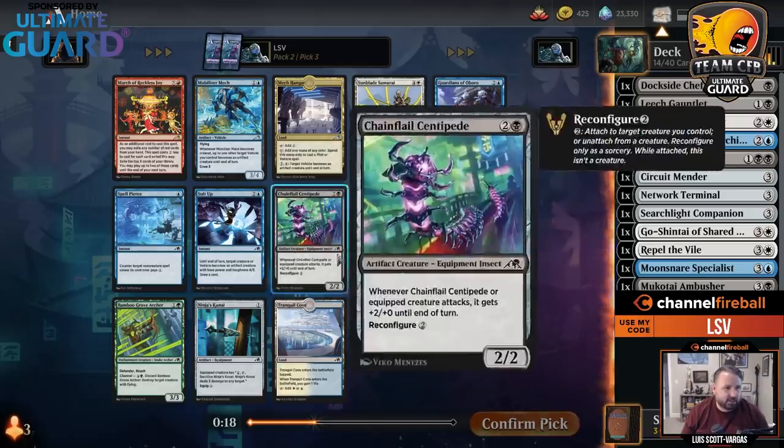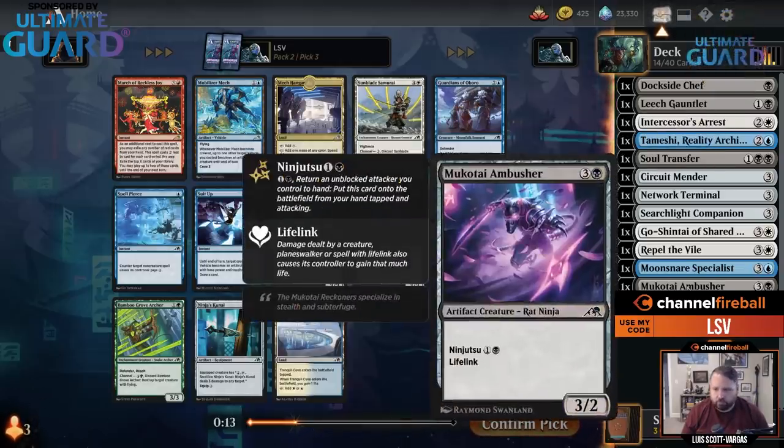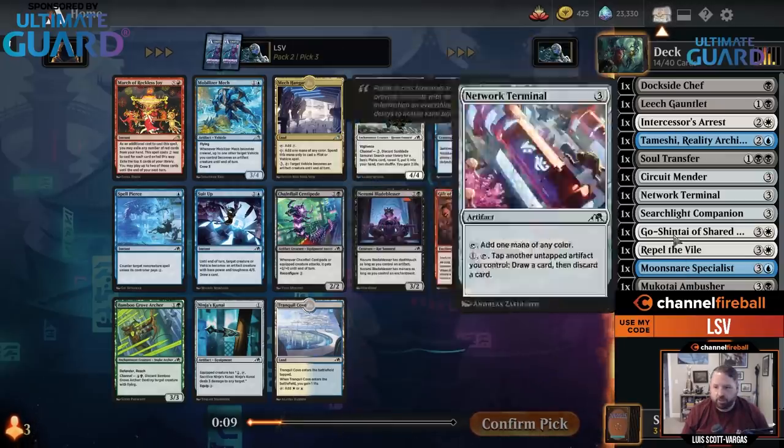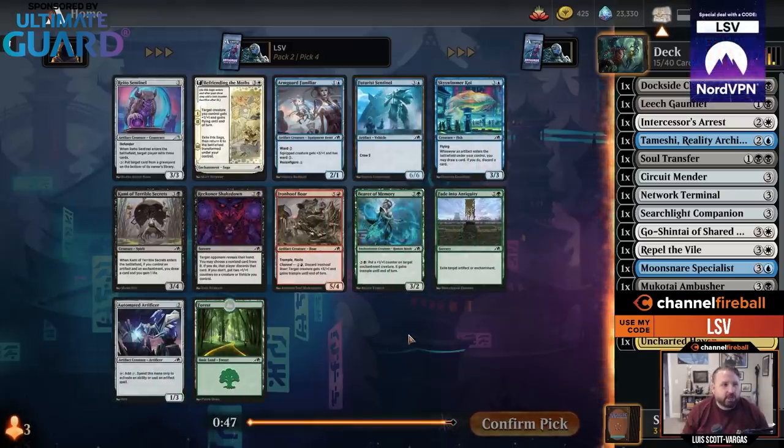There are some mediocre black cards. Tranquil Cove is nice. I think I might just go Tranquil Cove here.